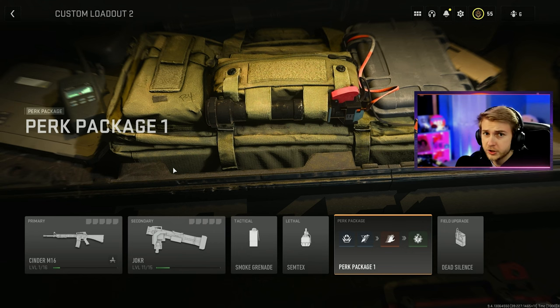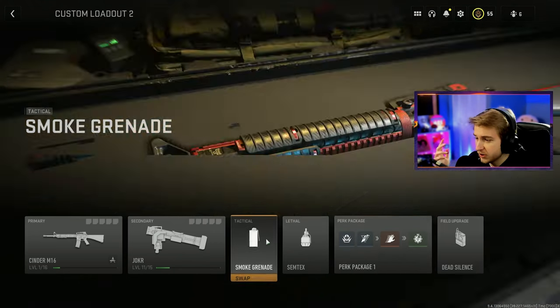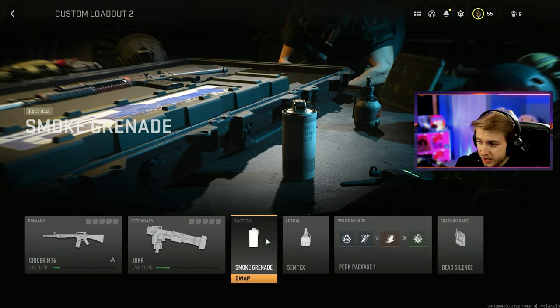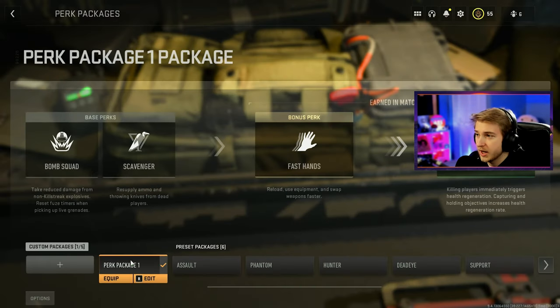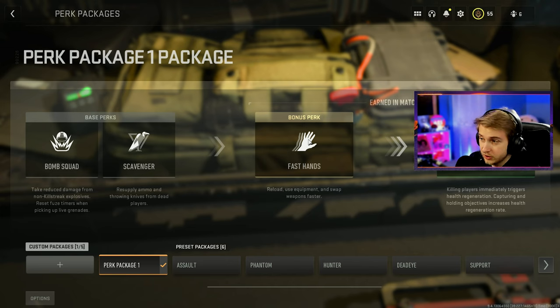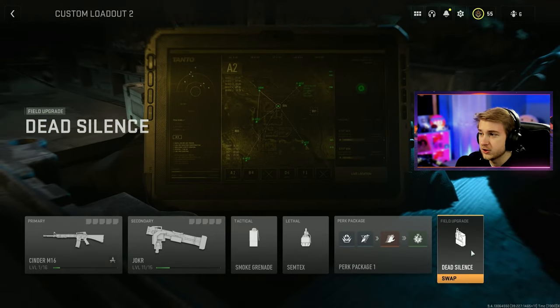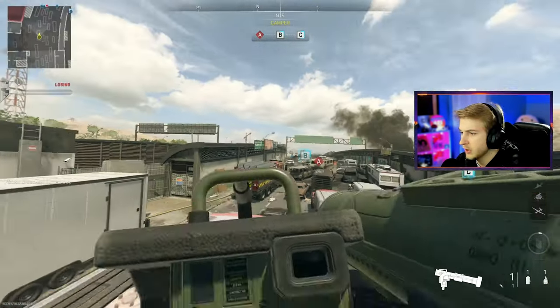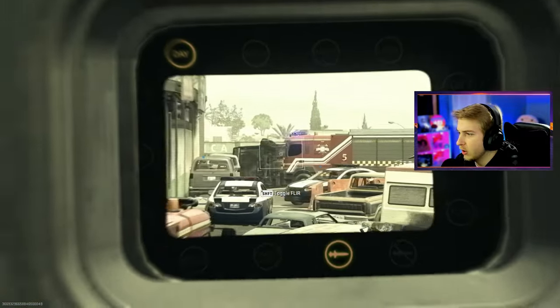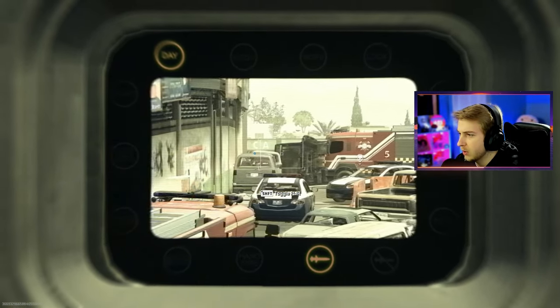Just in case you're curious, here's the class I'm going with. I have a smoke grenade on here in case I'm going for melee kills. Previously I was using resupply as my bonus perk, but now I'm using fast hands — hopefully it helps me reload the Joker faster. I don't know if it applies to launchers, but I also have dead silence on here just in case I want to sneak up on somebody. Alright, our first game — this is probably the best map we could have gotten. There's not a whole lot of inside areas, and there's a lot of vehicles we can blow up.